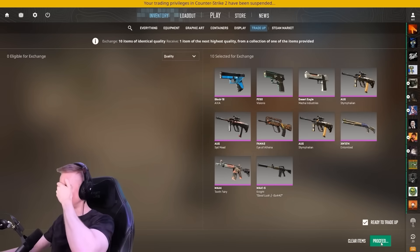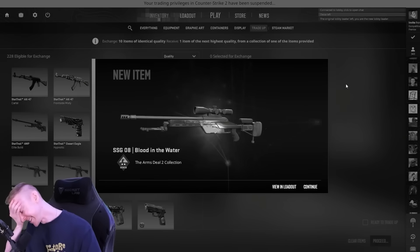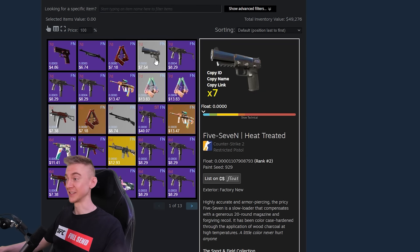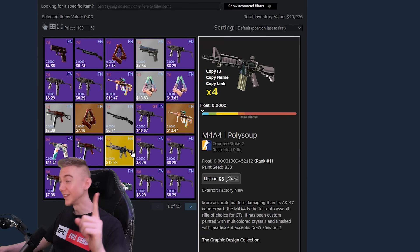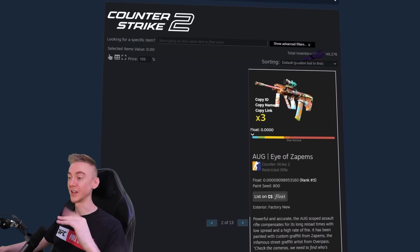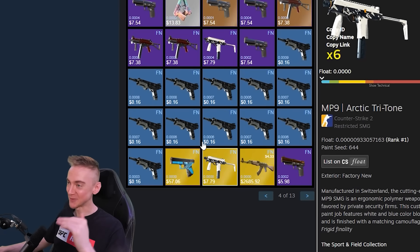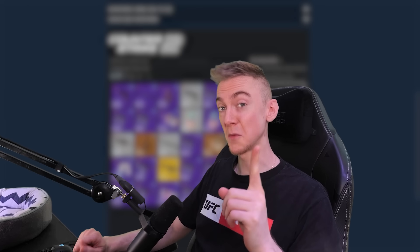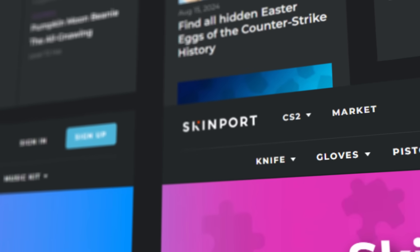We've already had a couple of videos attempting this. It hasn't gone too well, but that's not put me off. I've been collecting ridiculously low floats. As you can see, we've got a bunch of rank twos, rank threes, rank number ones — skins that will be deleted from the game forever. Look at these rank number ones, they're all about to get nom nom nom'd by Gabe. One of the marketplaces I sourced all of these crazy low float skins from was today's sponsor, Skinport.